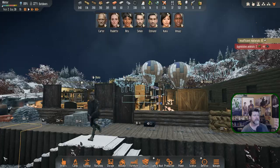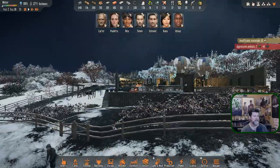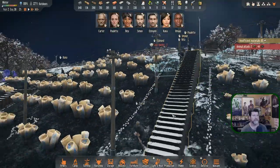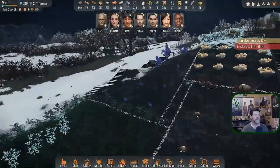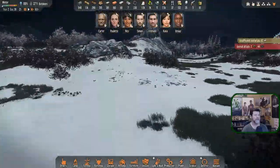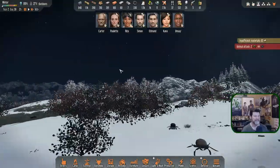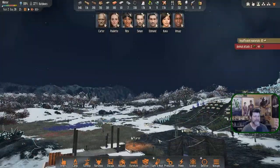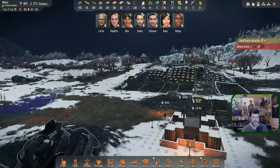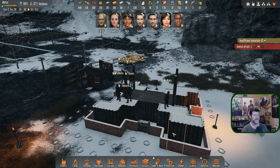Welcome back to Stranded: Alien Dawn. We're getting ready for an attack coming any moment now. Here they come — everyone's getting back to their fortifications. We've got a couple of scissor hands and a bunch of scarabi coming at us. Everyone has been told where to go, in position and ready. We've got four railgun snipers.